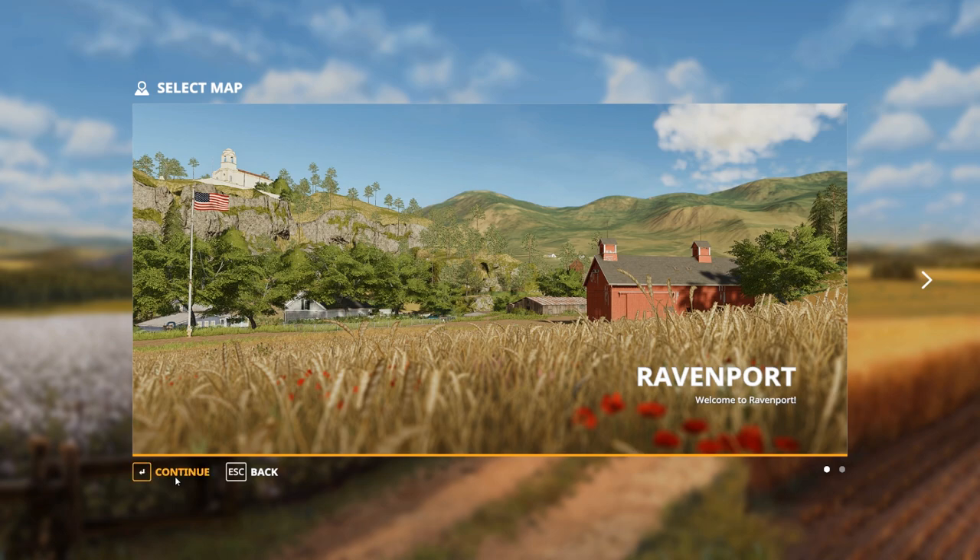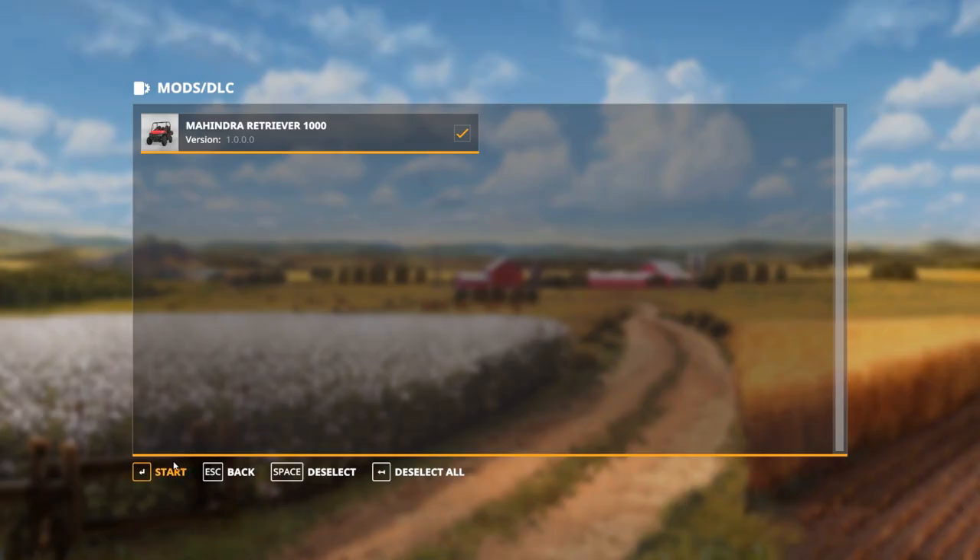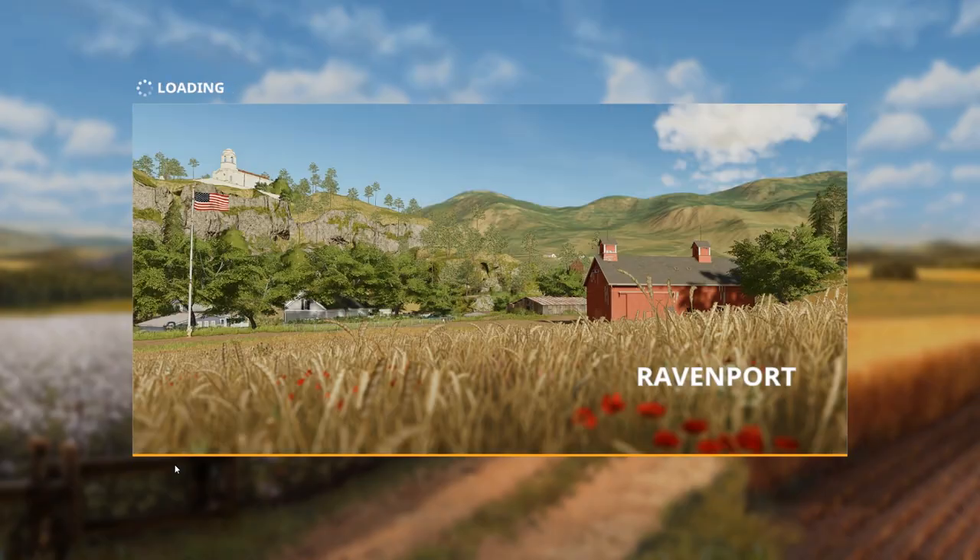We'll start with Ravenport. Character — yeah, this is the one I had before, I'm fine with this one. And the Mahindra that you get for preordering. I've played with the settings a lot because this game seems to have quite a bit of strain on my GPU.